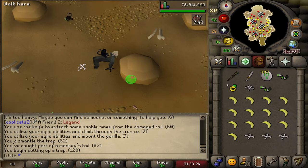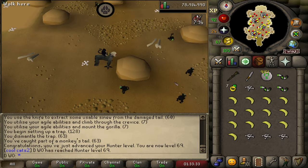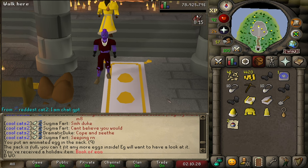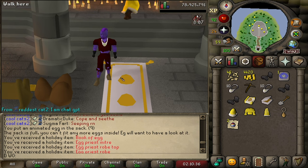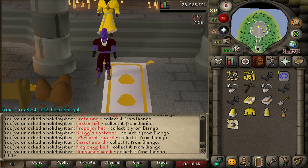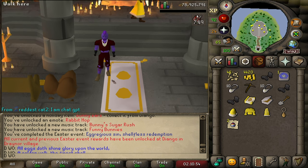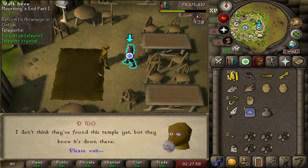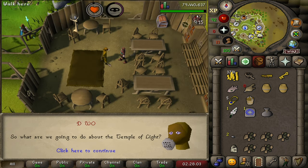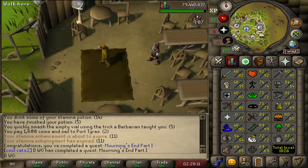I decided to speed up the hunter level and do this method — I've always really enjoyed it. That's the requirement for the diary done. The only thing left is Morning's End Part 1 and 5 thieving levels. With the purpose of this account to complete absolutely everything, I might as well quickly squeeze in the Easter event too — the main reason is for the music cape trim, since you can only get those songs once a year. I've never done an Easter event on this account so there's loads of music unlocked. Morning's End Part 1 done. The only thing left is 2 thieving levels and we can do the diary.